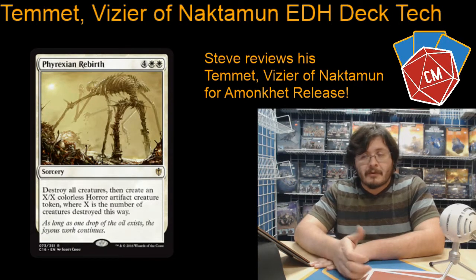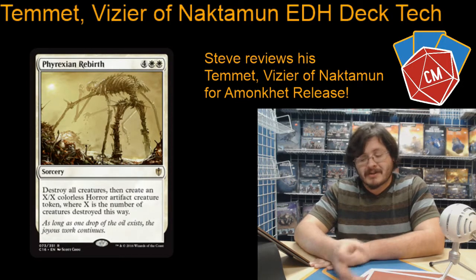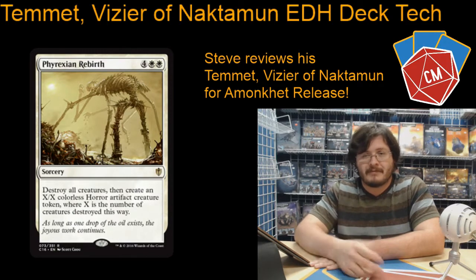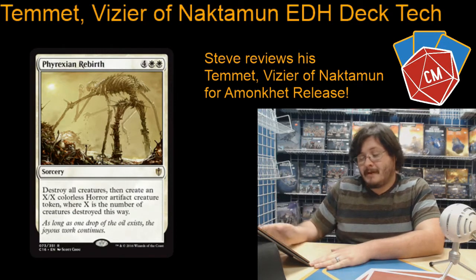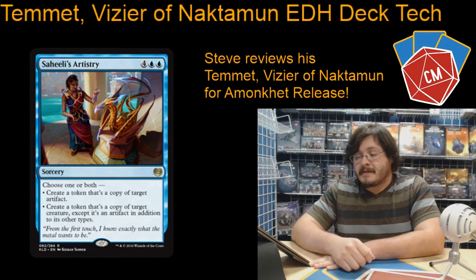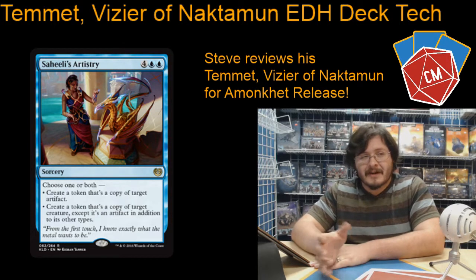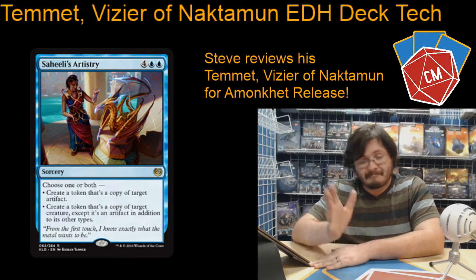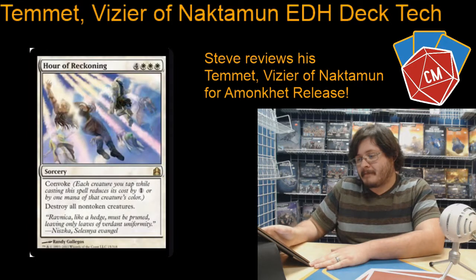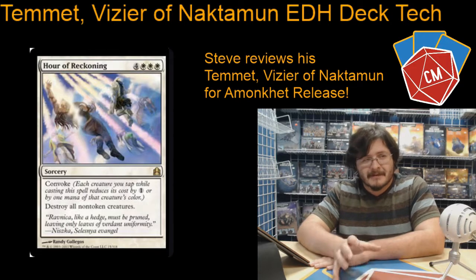Phyrexian Rebirth: you do a huge board wipe, you make a giant token, and then you just embalm Temet, and now you've got a giant unblockable Phyrexian Horror token. Can't go wrong there. Saheeli's Artistry — we've already talked about this card today, but it's great at making copies of tokens. Then we've got Hour of Reckoning, kind of our secret board wipe tech that doesn't destroy tokens, so that's pretty cool.